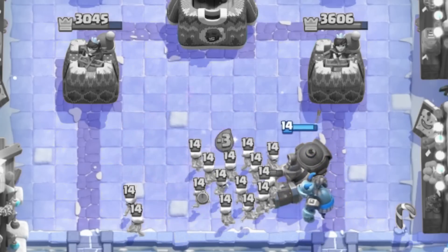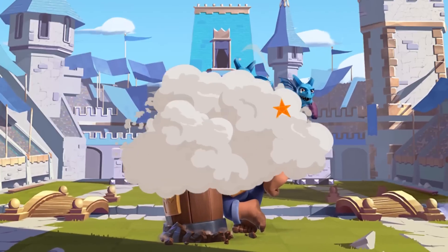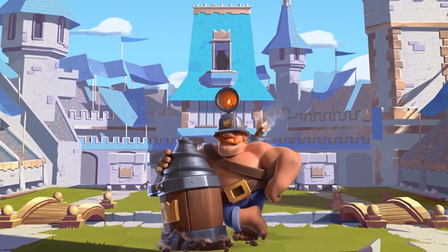When they try to distract you again, you can use your ability and your freeze and do whatever you please. You'll have to go for multiple layers of distractions to stop Mighty Miner Freeze with arrows, and a lot of decks just simply don't have that.